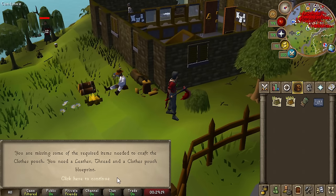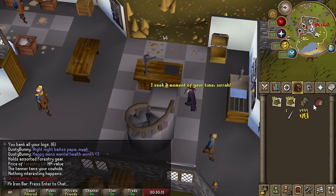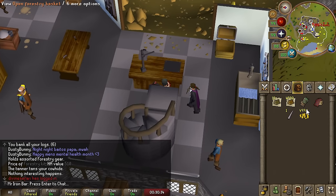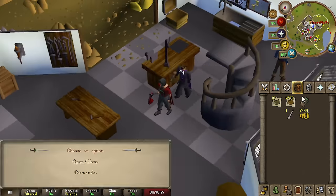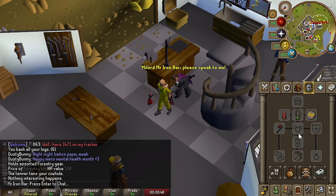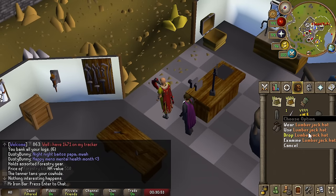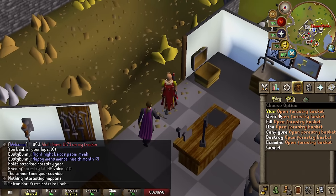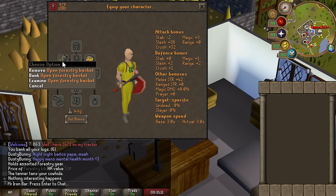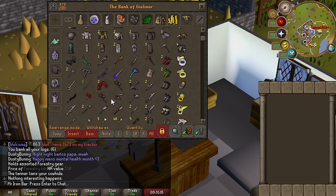Let's craft the clothes pouch — you need leather, thread, and a clothes pouch blueprint. There we go. You expand your Forestry kit basket to hold the lumberjack outfit. That's so sick. I'm just going to assume I can wear this with the lumberjack stuff while doing clue scrolls, and it should still work for some of the master steps. So I'll be safe to just wear this the whole time, though maybe I'll rock some different fashion from now on.